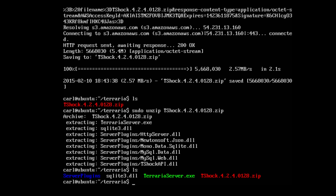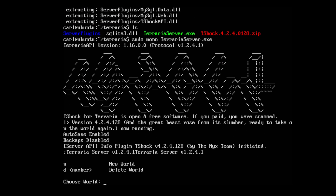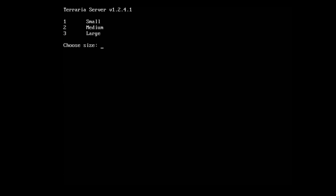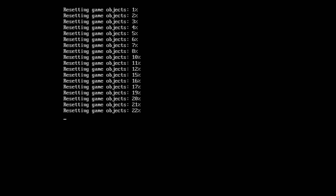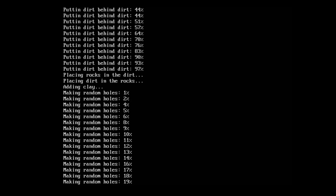Alright, now we can go ahead and run the server: sudo mono TerrariaServer.exe. It's going to go to installation. Since this is the first time running it, we're going to select N for new world. I'm going to select 1 for the small size so I don't have to wait as long for it to render. You can select whatever you like. I'm going to call it 'awesome' because it's awesome. It's going to render the world — be patient, it can take a while depending on what size map you decided to make.